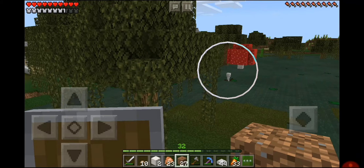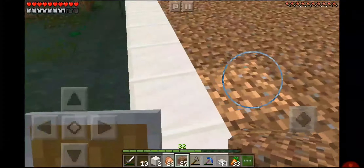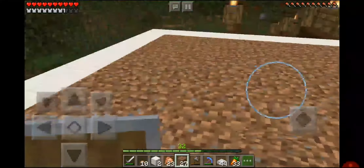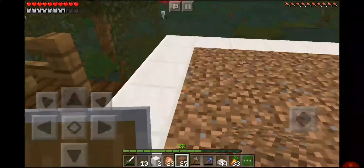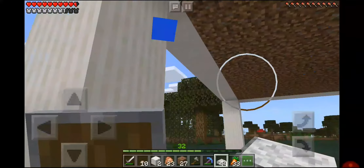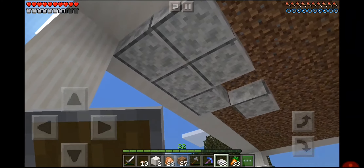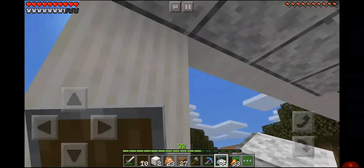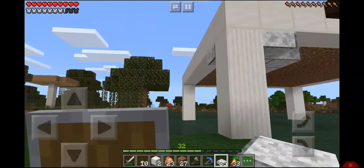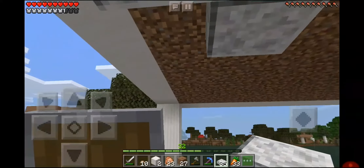I've filled everything in and it looks pretty impressive. Granted I'm not going to be using all of it, it still looks like it can supply a fair yield. Now I'm going to go underneath — this looks horrendous — so I'm going to fill it in with smooth diorite slabs. That looks kind of cool, but that's only going to be around the pillars.